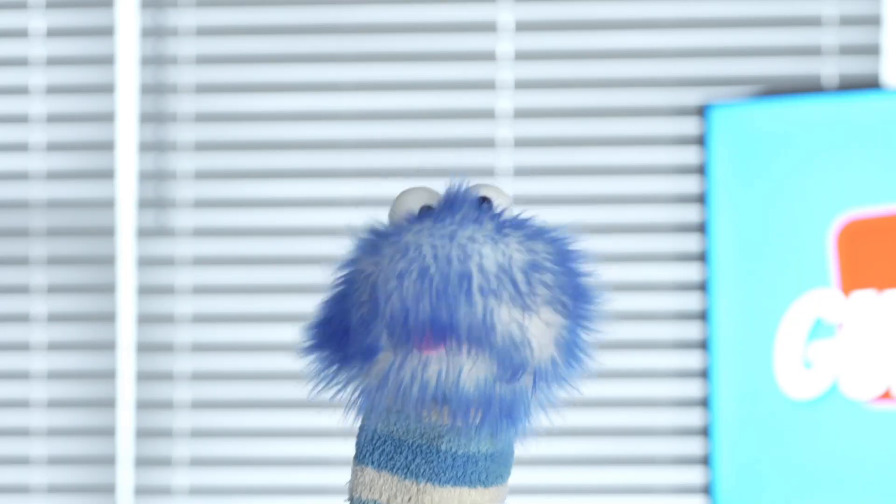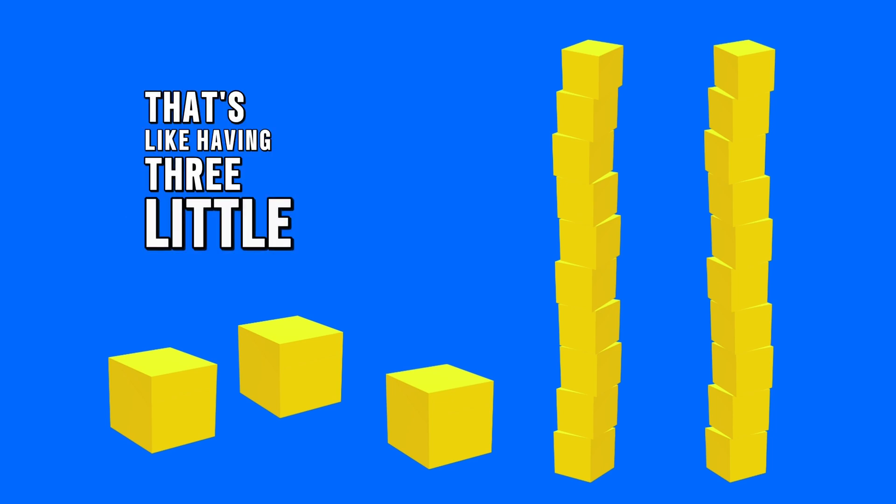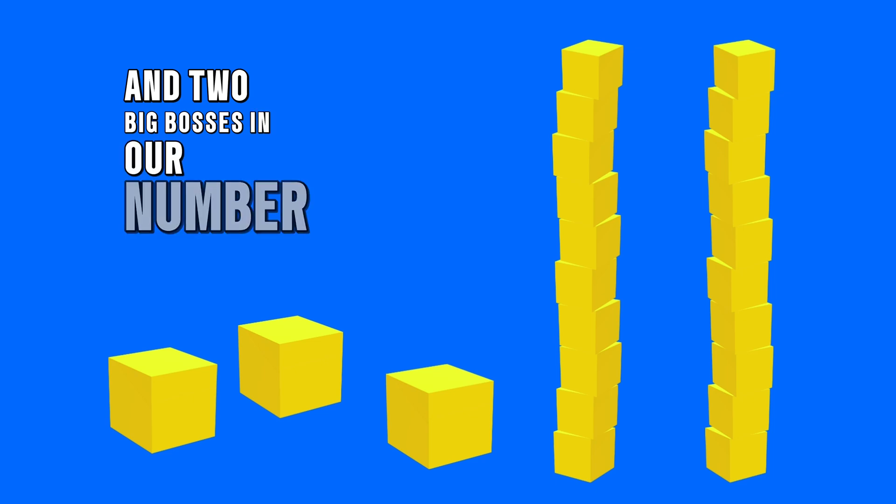So let's play a game. Say we have three 1s and two 10s. That's like having three little workers and two big bosses in our number world. Now let's count. What are we counting? Numbers. Very good.